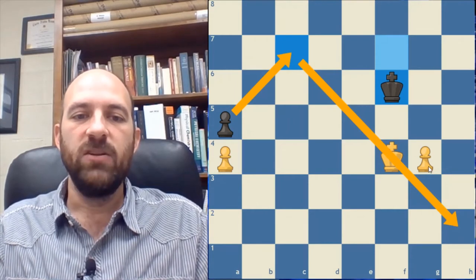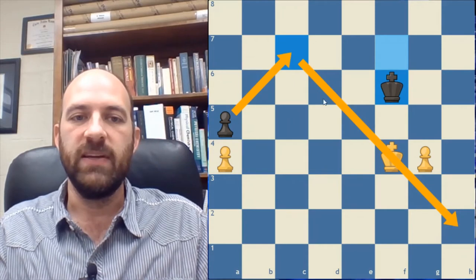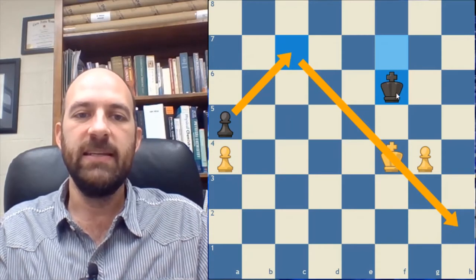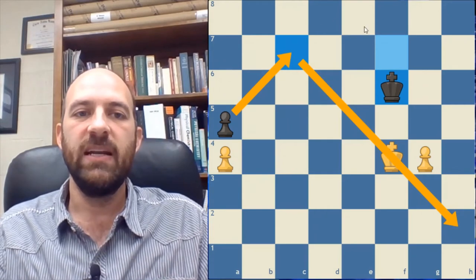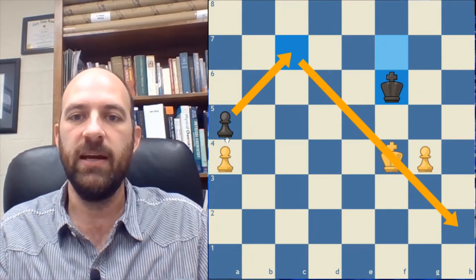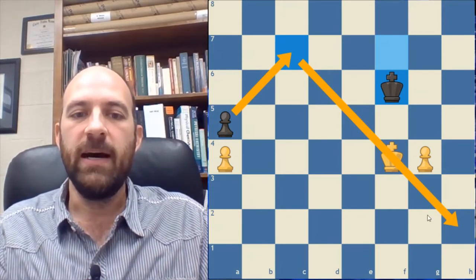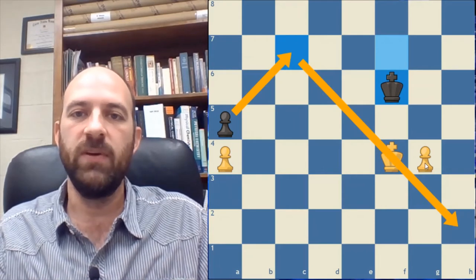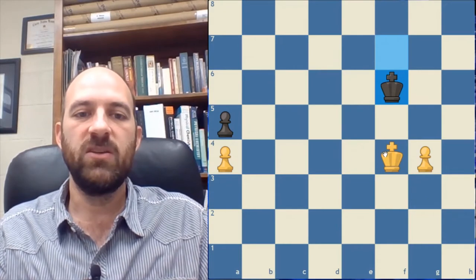Now this is going to seem really counterintuitive. If the attacker's passed pawn has gone further than that second diagonal line, it's actually a draw. What that means is the defending king is starting close enough to his side of the board that he's going to be able to get around the attacking king and get back in time to block the pawn from promoting. But if the pawn is on or behind this line, then the attacking king is going to be able to shoulder the defending king and prevent the defending king from intruding.